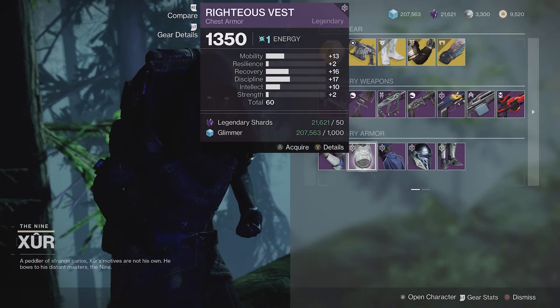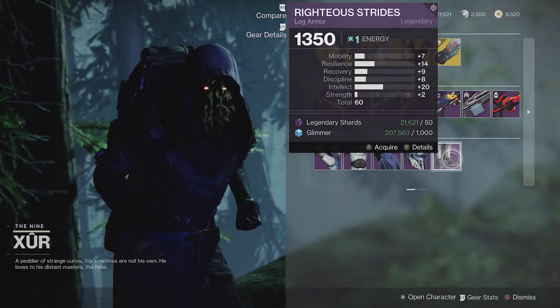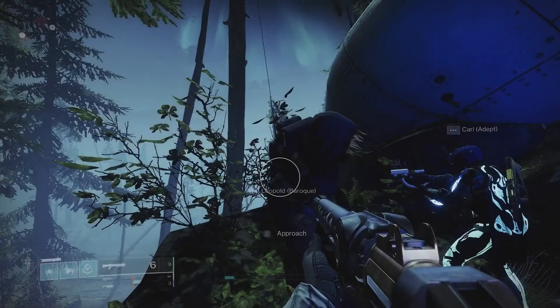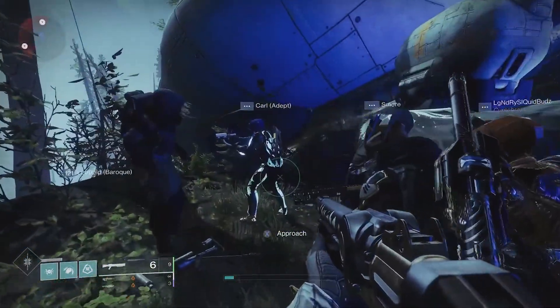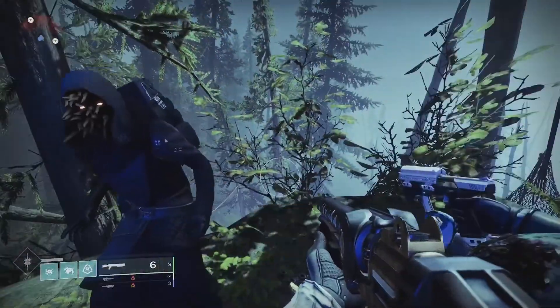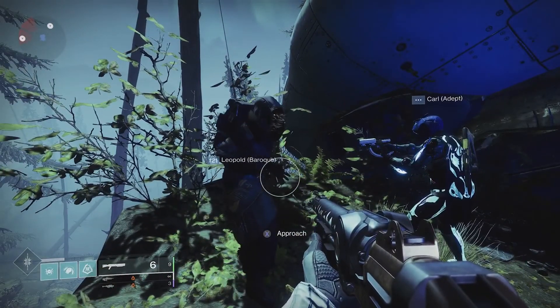Unfortunately, there's no standout armor really at all this week — except for a couple of 63s. Nothing really to get excited about in the 65 or 66 category, sadly. And that's it for Xur this week. Hopefully this was useful to some of you. We'll be back next week to take a look at his inventory again. As always, my name is TyGuyTravis, and for all things related to Destiny and Xur, stick with IGN.